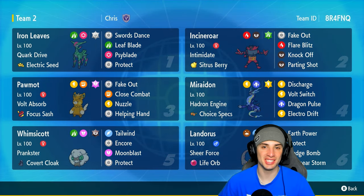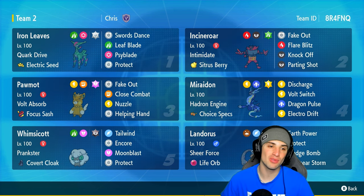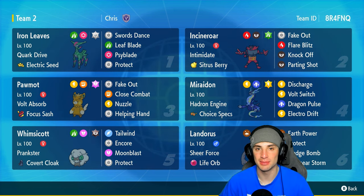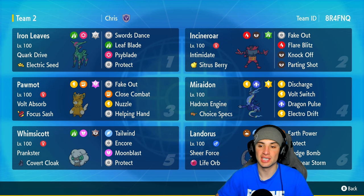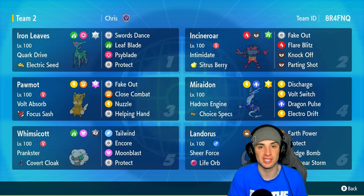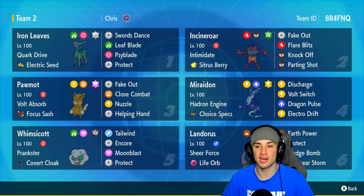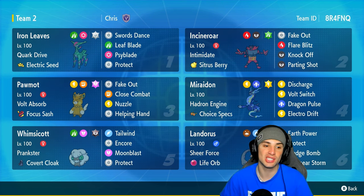What's going on YouTube, jeans here. Welcome back to the channel. In today's video we're bringing you guys a Miraidon, Iron Leaves, and Palmont team for ranked Regulation G. When it comes to Miraidon, this Pokemon pairs up perfectly with Iron Leaves and Palmont — Iron Leaves has Quark Drive as its ability and the Electric Seed as item.